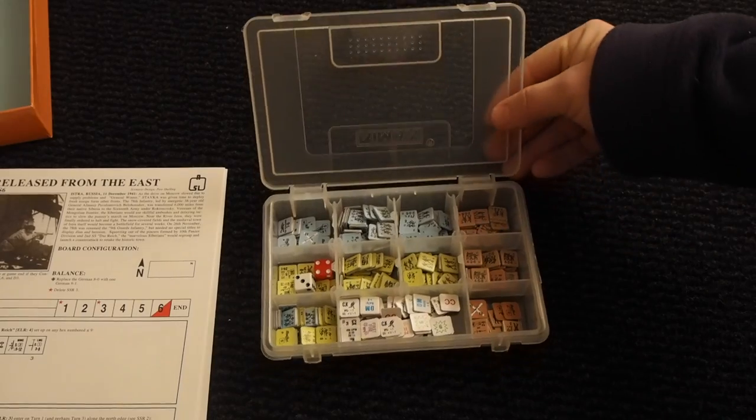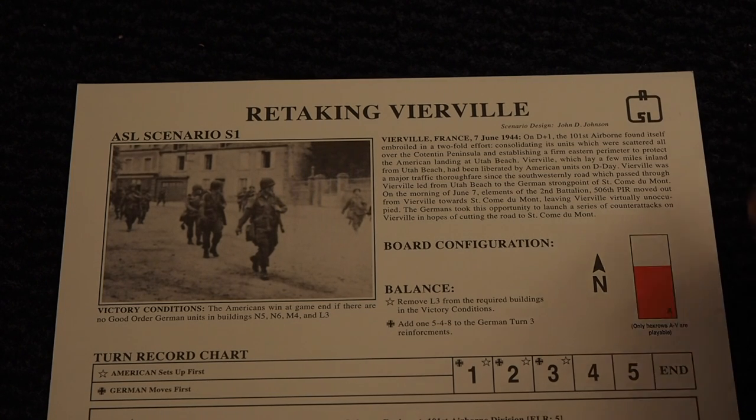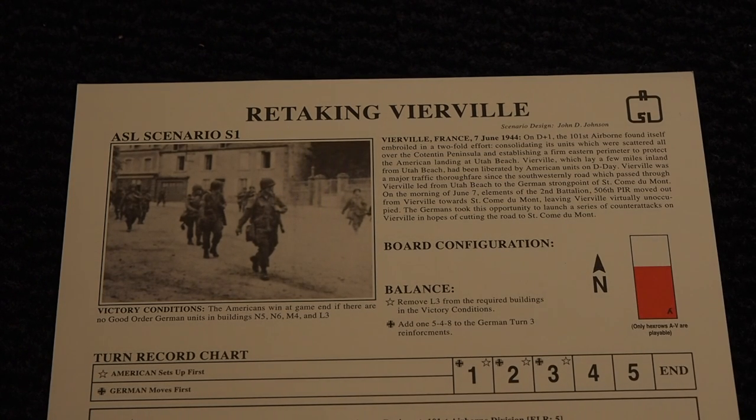And of course you get the counters. Let's have a closer look at a scenario. I'm showing Scenario One here — "Retaking Veheville" — just to show you how the card is built up.